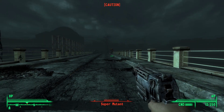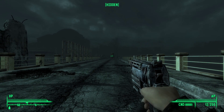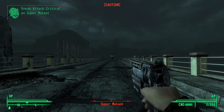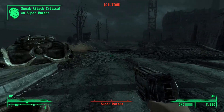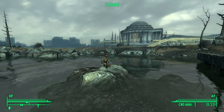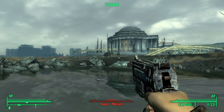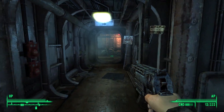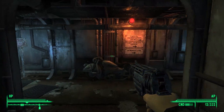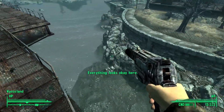Outside the Jefferson Memorial I spent a really long time dealing with super mutants — the same way as before: shoot, run away, shoot again. This worked for every mutant except the last one, since they saw me. So I ran away, waited, and took the kill from afar. At Rivet City I bought a silenced 10mm pistol and moved the scientist to the purifier, where things happened.